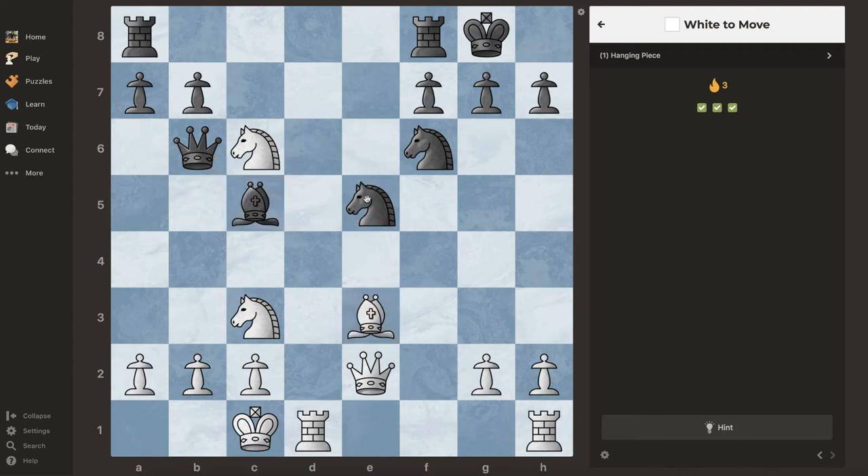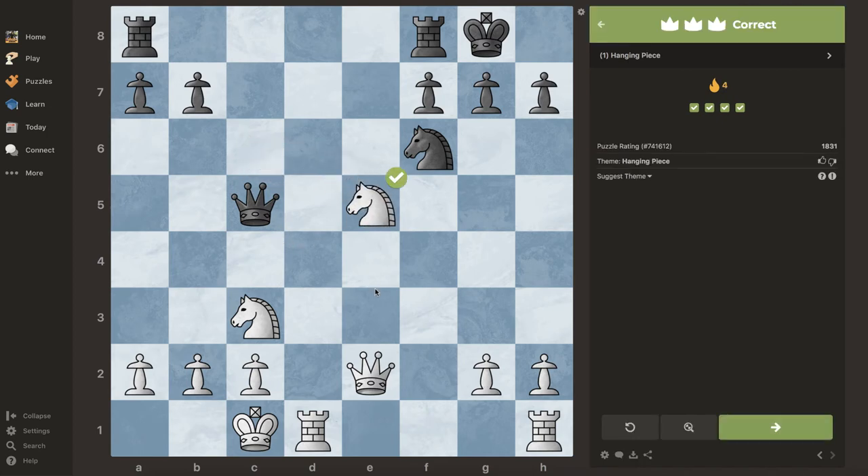We have to be really precise here. When bishop takes, queen takes — how are we going to recapture? With the knight or with the queen? It's not the same thing. The truth is we have to take with the knight, because if we take with the queen then they could just collect the knight. So bishop takes e5 and then knight takes e3 — that's the answer. This is 1831 and we just have hanging pieces as the theme.